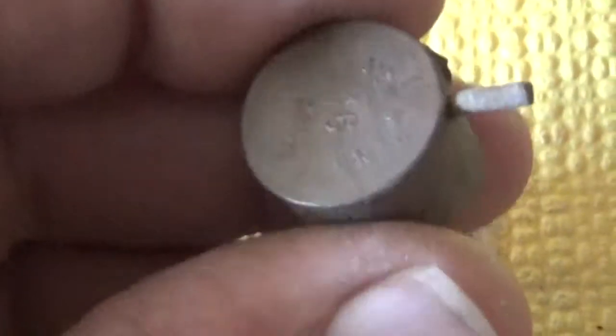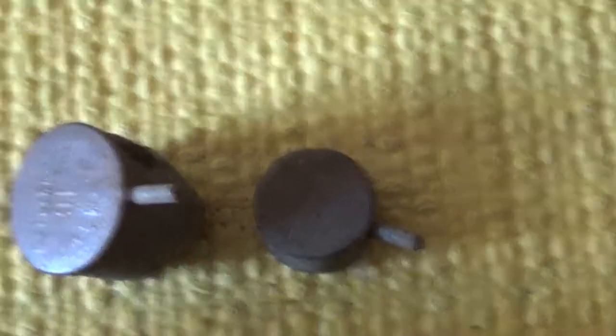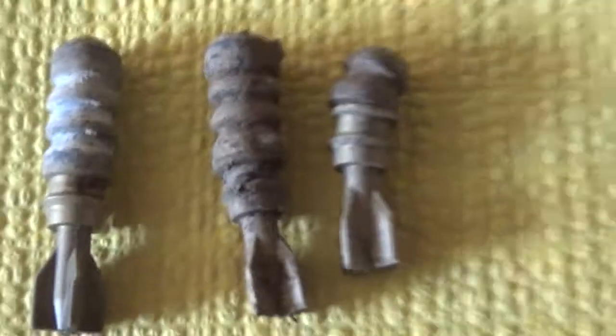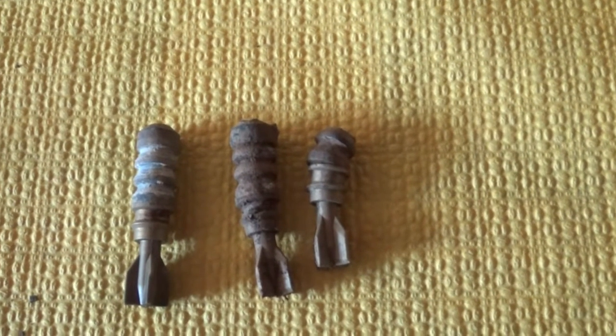Ça c'est le gros modèle, il y a les petits modèles, un tout petit peu plus petit. J'en ai gardé que deux. Et à nouveau les cartouches à sanglier, donc à ailettes. Voilà, ça c'est le plus commun, c'est ce qu'on trouve le plus en forêt.